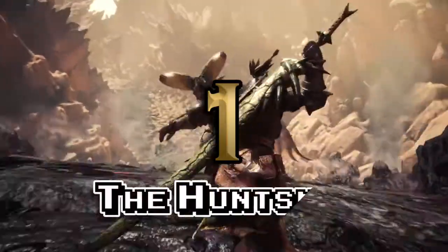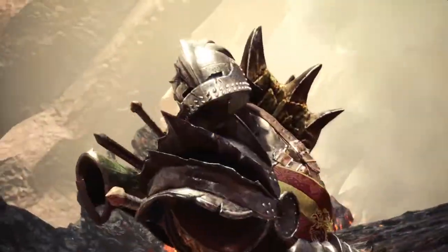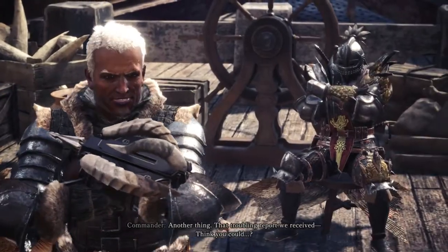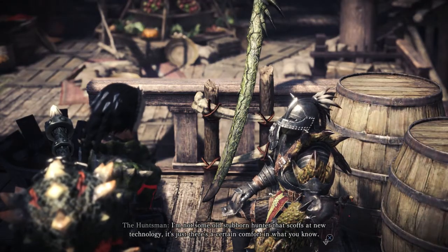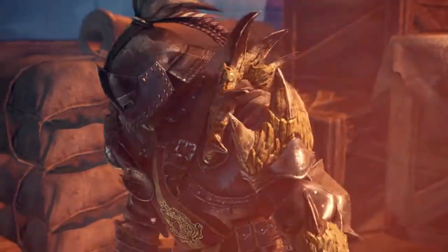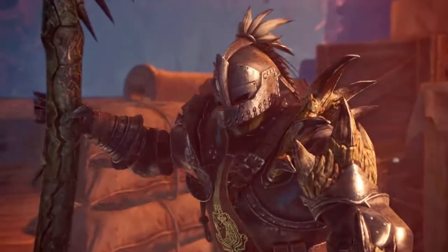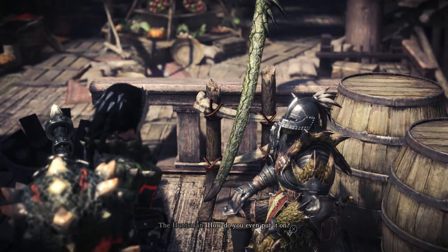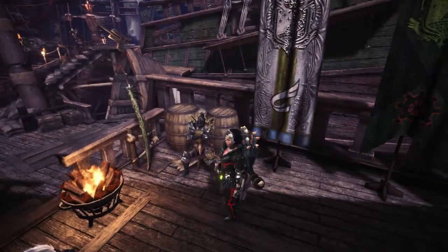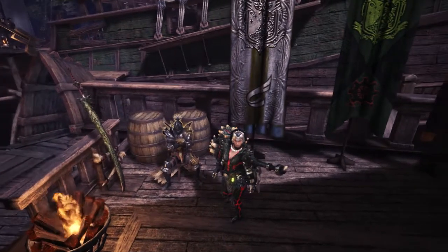Number 1: The Huntsman. The Huntsman is a nice throwback to previous Monster Hunter games and seems to hold tightly to the old ways of the hunt. He's grisly and mysterious, never removing his helmet, but if you take the time to talk to the guy, he's actually pretty sweet. You can always find him sitting proudly next to his longsword.